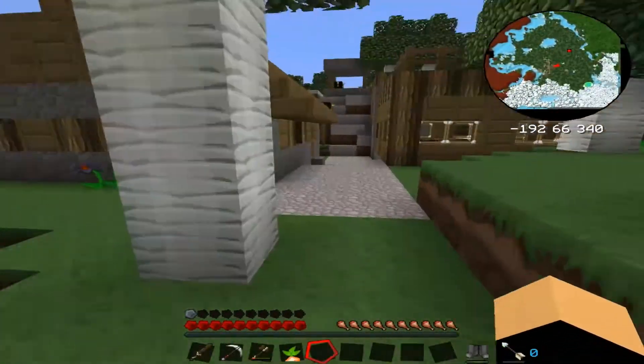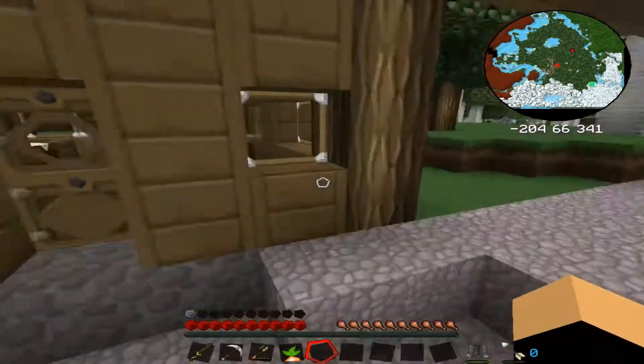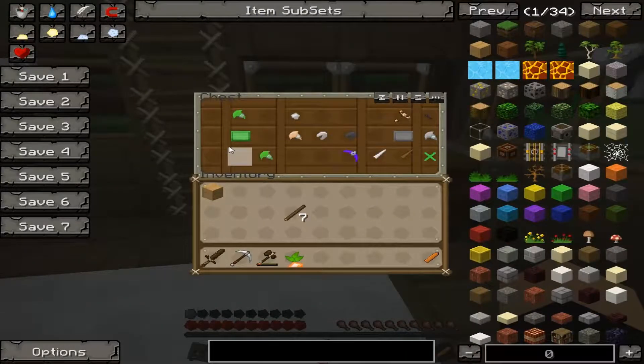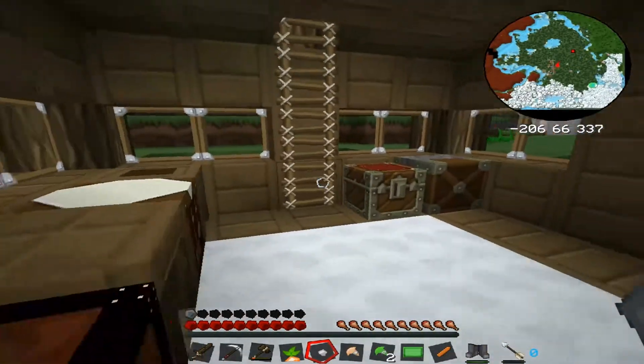Ok, first let's grab the rest of the stuff from the village. Where was that house again? Is that this house? Yes. So, all sorts of parts for weapons and tools. Pretty cool. Thank you sir.